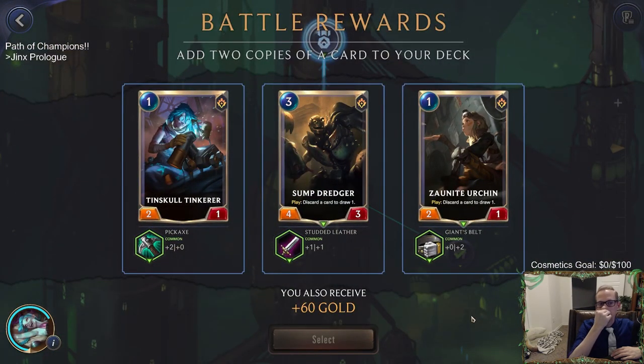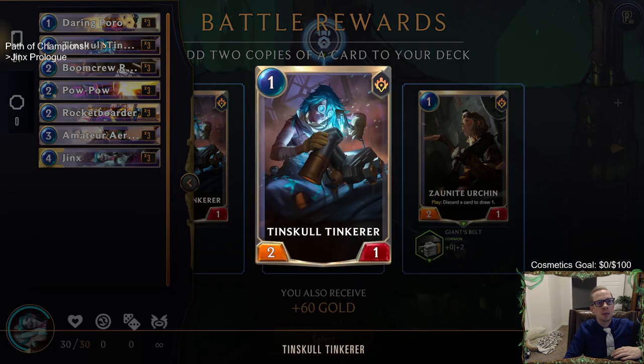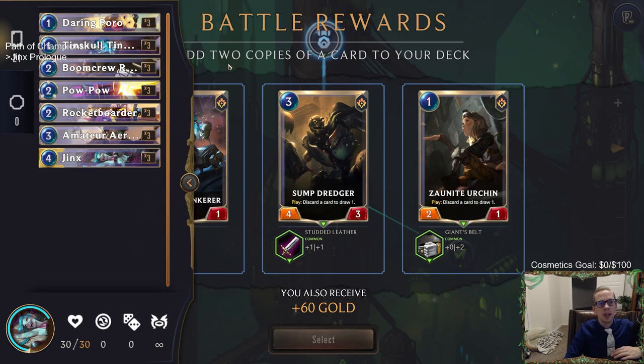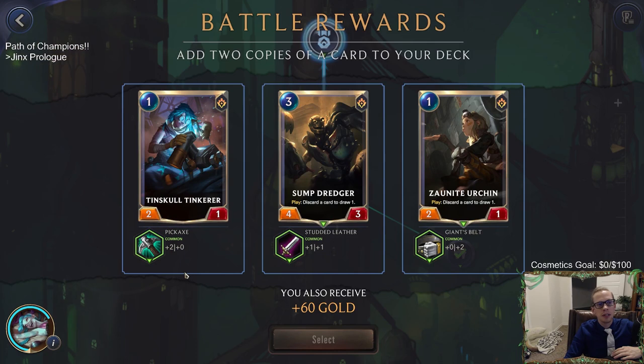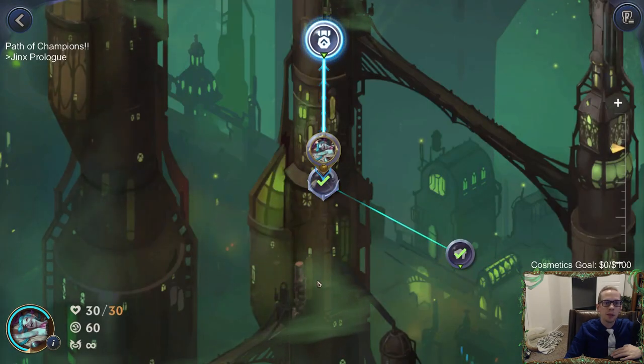Battle rewards - let's check what our deck looks like. We have two Daring Poros, two other one-mana two-ones, Boom Crew, Pow Pow, Rocket Border - which is a two-mana three-three quick attack, that card's busted. Our decks are already pretty good. We can make the Tinkers into four-ones or two-threes - I kind of like the two-threes instead. One-mana two-threes over one-mana four-ones.